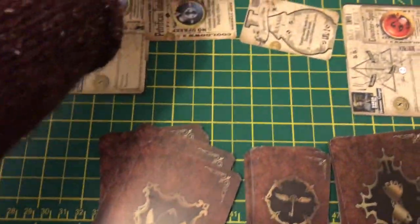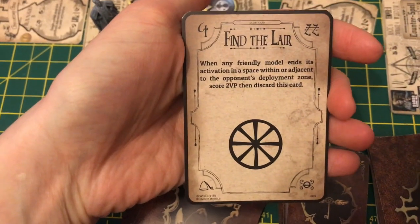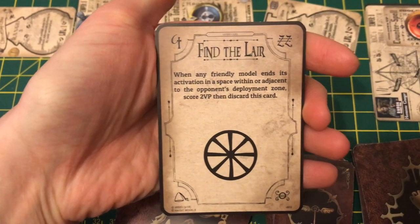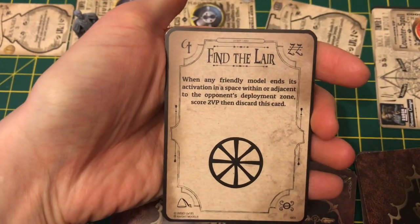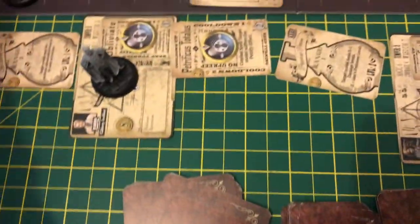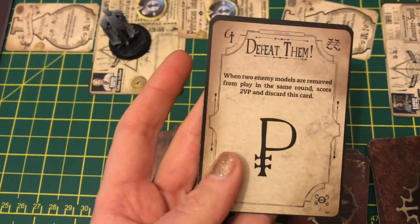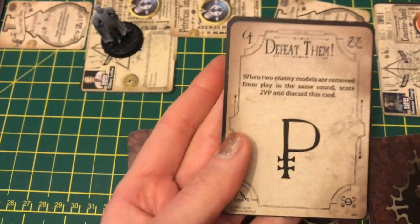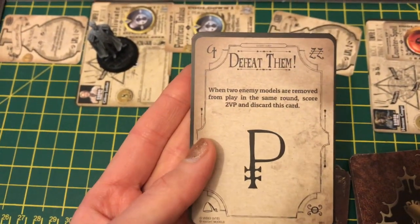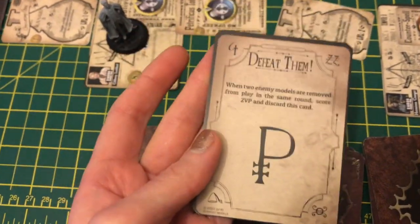I might have another one, like 'Find the Lair,' which means I'm going to be trying to get into Julia's space to also earn victory points. You have however many rounds you have, and once you discard one you can replace it with another card to continue your quest throughout the game. The more you complete, the more victory points you get, but if you don't use them it's not the end of the world — this is just to help you earn extra victory points.